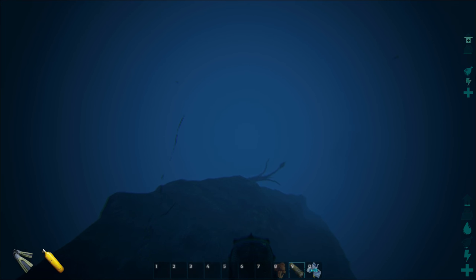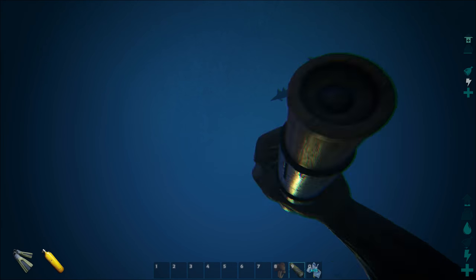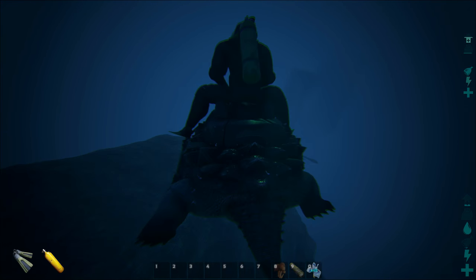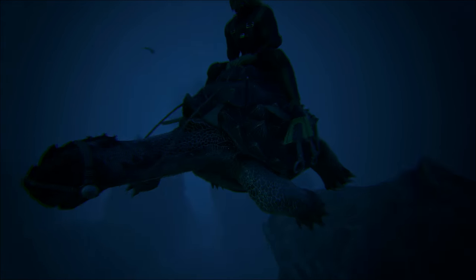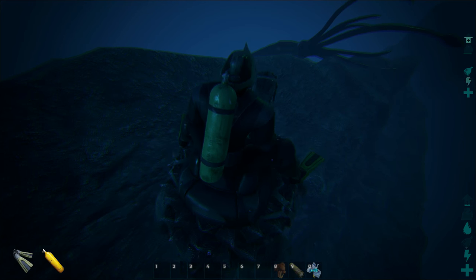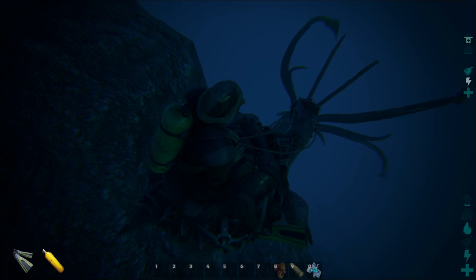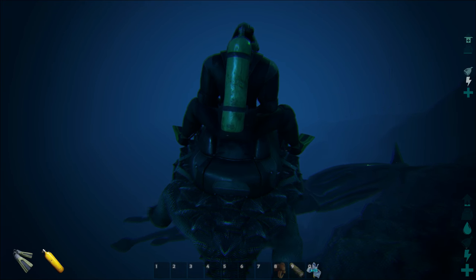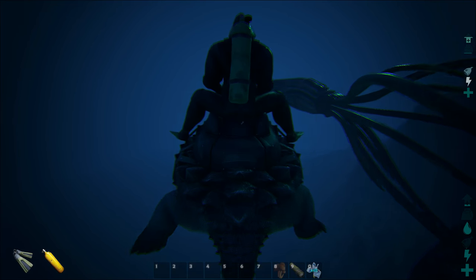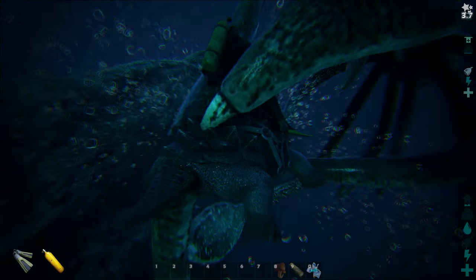It is level 60. I can actually use my spyglass. I'm trying to get away from the rock. Is it level 145? I can't quite see it. 145 — that's awesome, its HP is probably really high. I've been looking for a high-level one for so long. Can you not be by that rock? I'm afraid it's going to glitch me into it. Come on — normally you just attack me from any direction and now you don't want to?